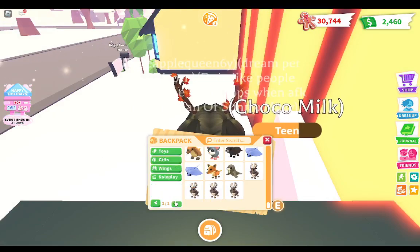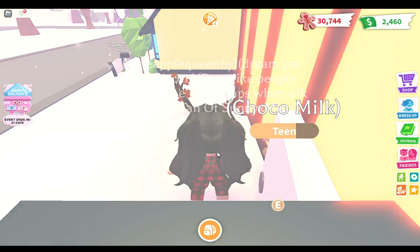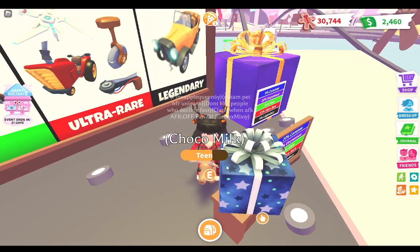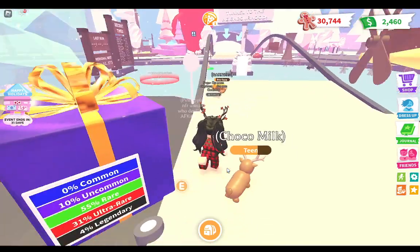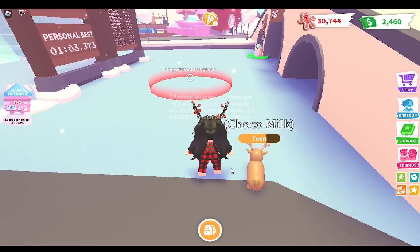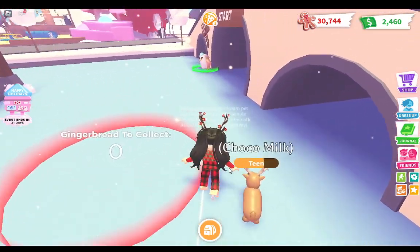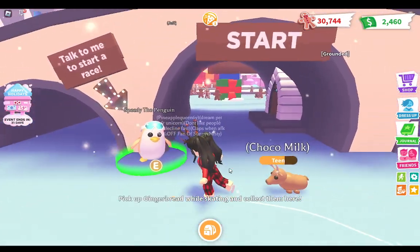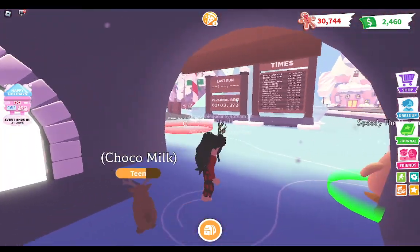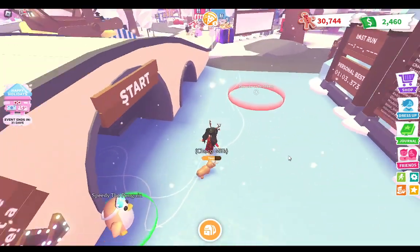We are going to be going over the mechanic that comes back to the game each year that is super fun, that I love — basically, the ice skating mechanic. If you don't know how it works, you can do little races and talk to Speedy the Penguin, and do little races around the water in Adoption Island, which of course is frozen over.